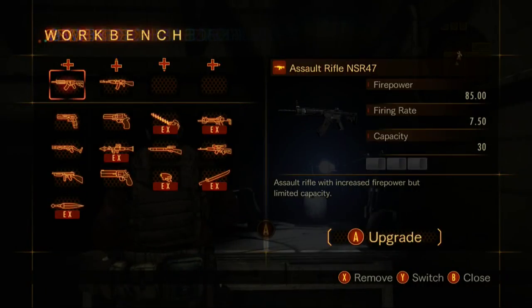Alright, time for the assault rifles, and all of the regular ones you can only get in Barry's campaign. So the first one is the NSR-47, an assault rifle with increased firepower but limited capacity. So it's the first one, let's go ahead and test it out.